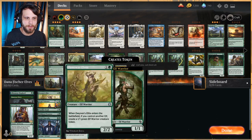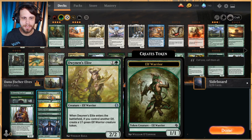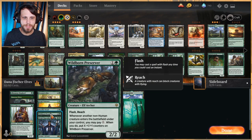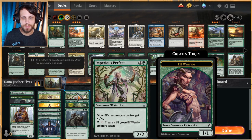We also have Lanowar Elves as a ramper, along with a one-of Paradise Druid, which I think is an interesting but good include. Pelt Collector is a very good early game beater. Dwynen's Elite is a 2/2, but if we control another elf we also get a 1/1 with it. Elvish Visionary helps us draw cards. Wildborn Preserver as a one-of is a reacher, a flash spell, and whenever a non-human creature enters the battlefield under your control you can pay X to put that many +1/+1 counters on it — great with our high mana and creature count. Imperious Perfect is a three-mana 2/2 lord giving other elves +1/+1 and can generate additional 1/1 tokens.